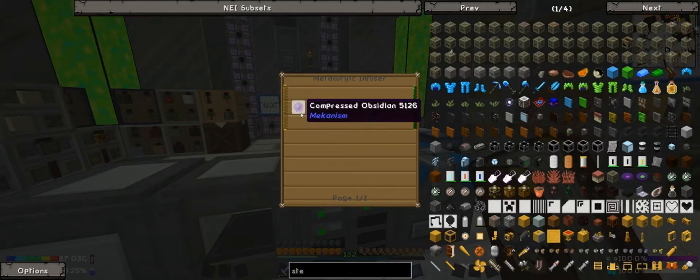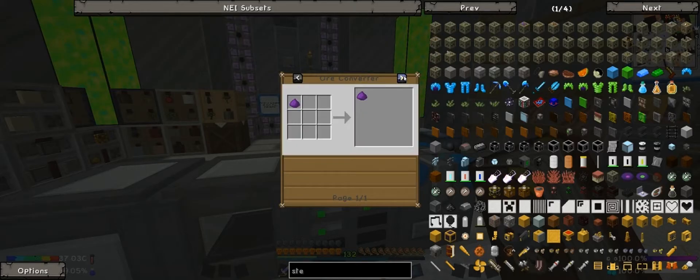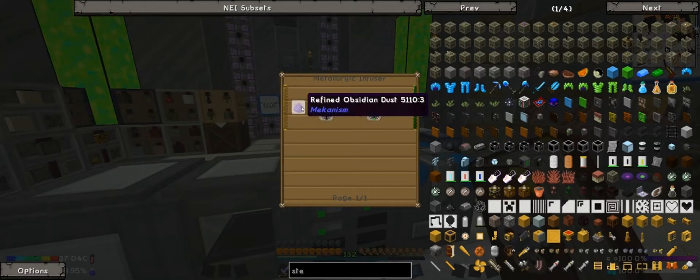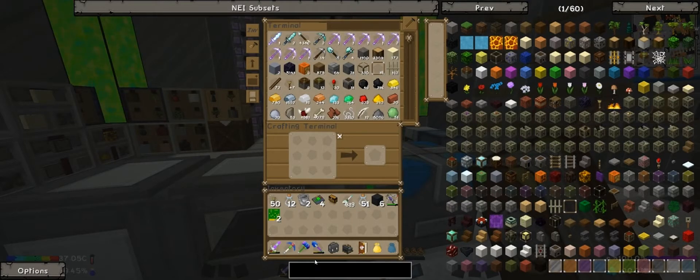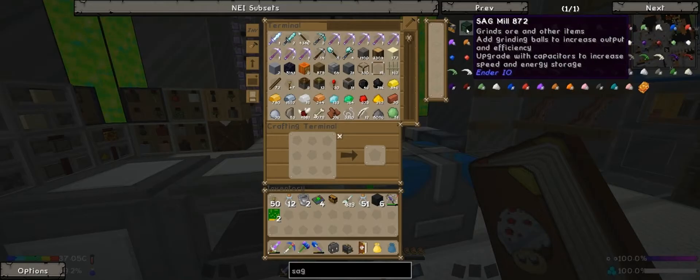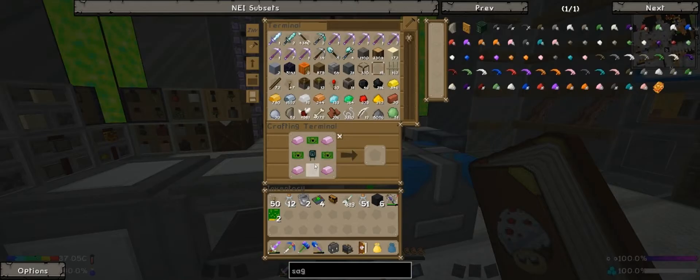How do we get Compressed Obsidian? That one's refined. For Compressed, we need an Enrichment Chamber. So we need either a Crusher or an Enrichment Chamber. Actually, let's make a Sag Mill — I'm thinking about it, because we kind of need this thing and we should be able to make it.